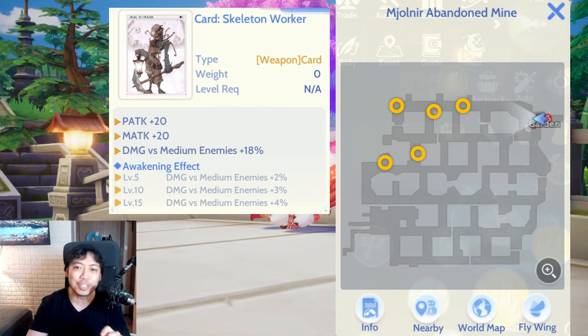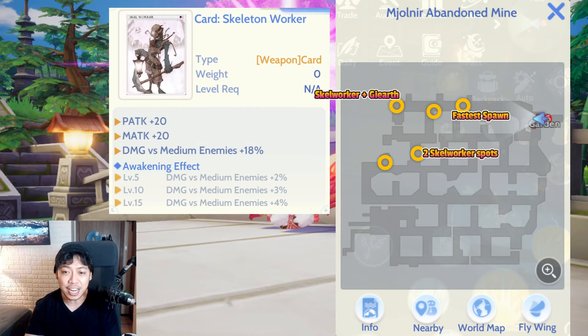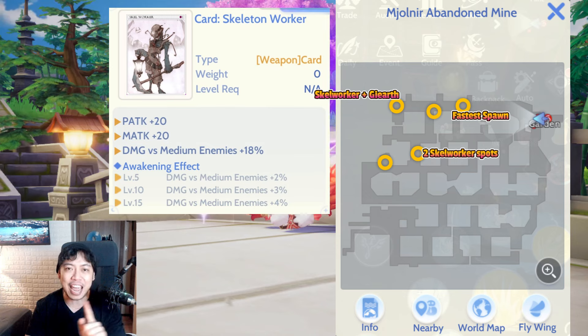Let's start with the most important one in my opinion: the Scale Worker card. For Scale Worker you need to go to the Meolnir Abandoned Mine. We have five spots here as you can see on screen — three spots on the top view and on the left side of the top view, together with G Earth, so you can hit two birds in one stone. There's an instant respawn time for the Scale Worker there. Two additional spots on the lower side give six Scale Workers total, though they're quite far from each other.